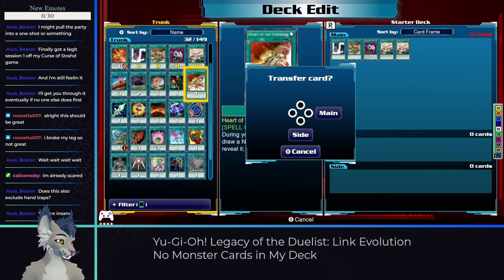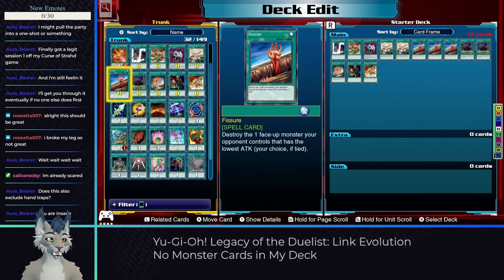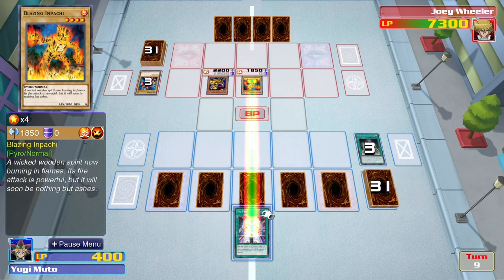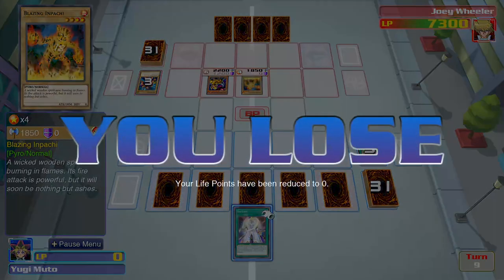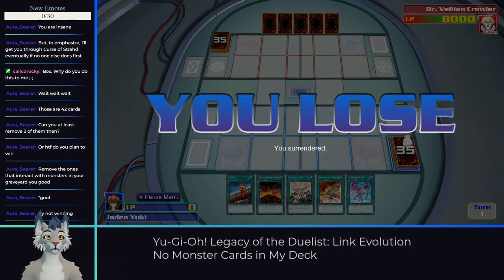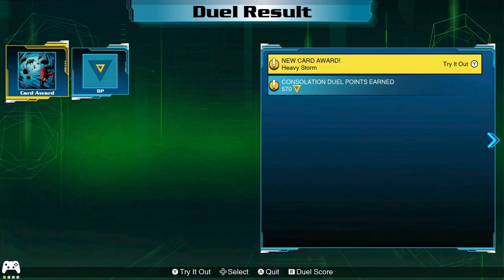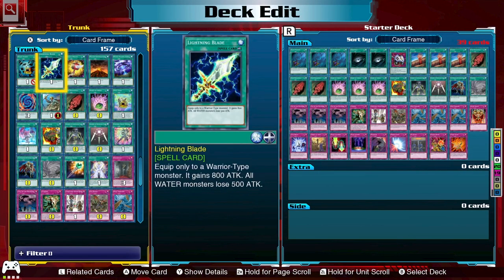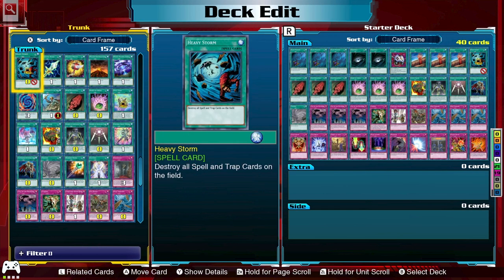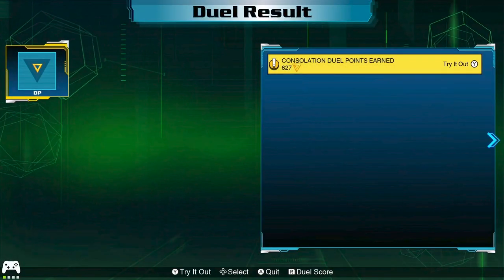But how do we get started? We are given enough spell and trap cards to create a deck of 40, but the selection is terrible — it's probably not going to be winning us anything as we have little to no option of taking our opponents out. So what's the strategy to win? Well, give up. See, if you lose or surrender a duel, you still get rewards. In Legacy of the Duelist, the cards we get from losing or winning always come from the opponent's deck and they continue to drop these until we have three copies of every card in their deck.